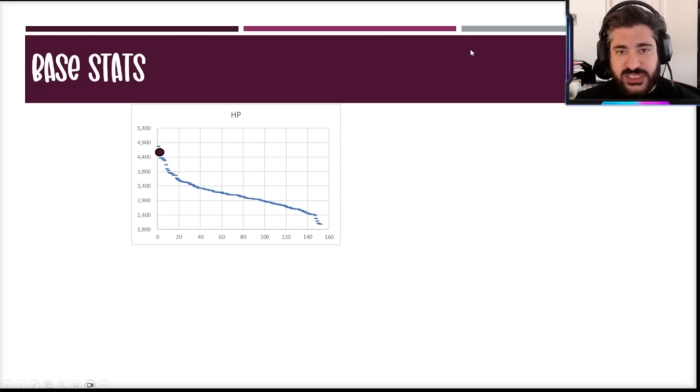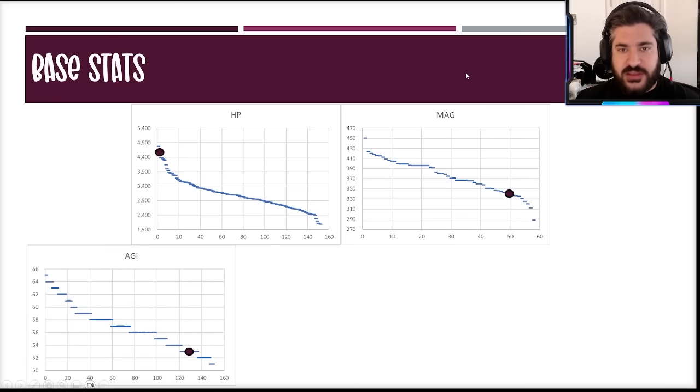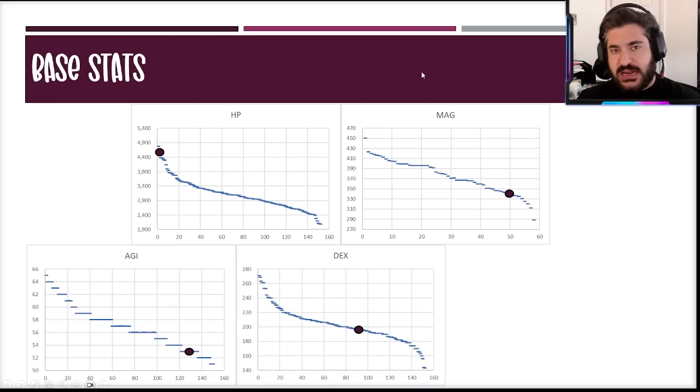For the base stats, she is essentially the second highest base HP in the game — very high, obviously a really strong thing. Being a mace wielder, she's a magic-oriented character. The base magic stat is on the lower side, which isn't terribly surprising — tanks aren't really known for exceptional damage. She's more of a bruiser, bulkier tank, so that magic stat not being strong is totally fine.